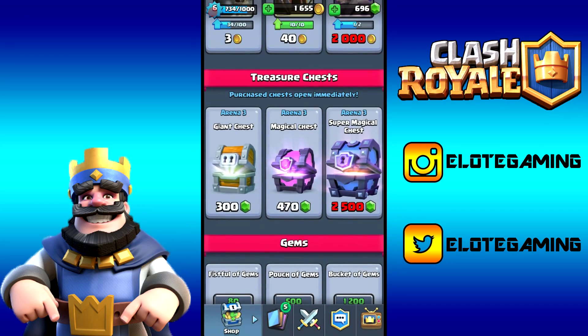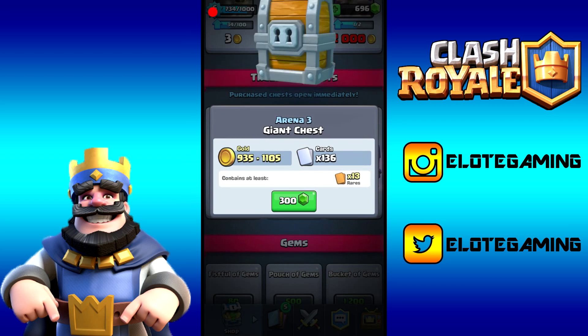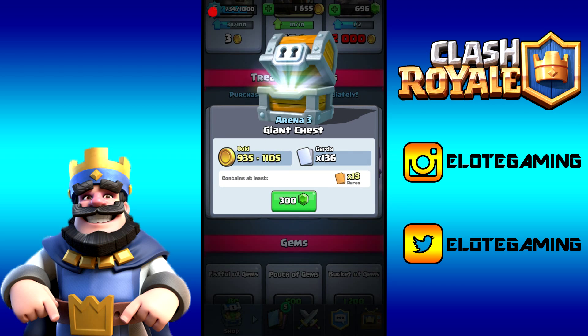I was hoping to get a crown chest by now, but I was really busy with other stuff. We're sitting at 266 XP away from hitting level seven, so we're extremely close. Hopefully we can start working on more upgrades, collect as much gold as possible, and get more cards. Hitting level seven is a pretty significant milestone at this point.